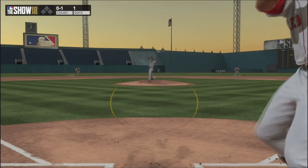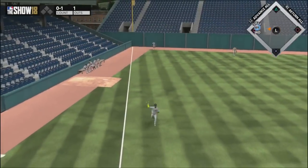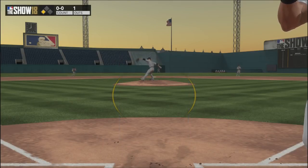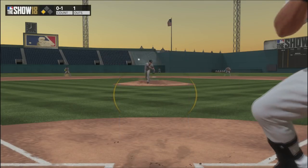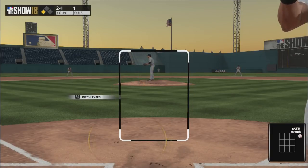Something I see a surprising number of guys do that is an awful idea is starting their PCI low. Never, ever, ever — even if your opponent is pounding the lower half of the zone and never throws the ball in the upper half — never start your PCI low. It's a lot more difficult to react with your analog stick going low to high than going high to low. High to low is very quick; low to high is pretty slow and really difficult to control. Do not start low — it's a catastrophic error.